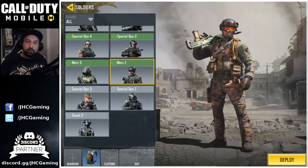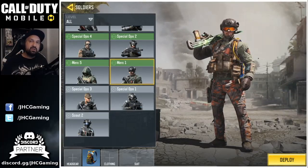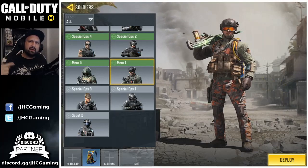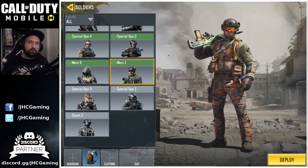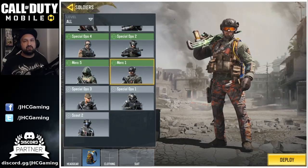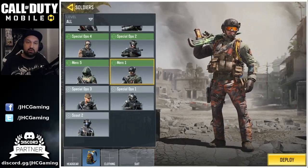Next one is Merc 1. This one was also in crates but was a bit cheaper — the crates were cheap and it's a green rarity, so it's uncommon. You just had to open a few crates and were pretty much guaranteed to get it. It's still not that common though, and it's pretty cool — I really like it.